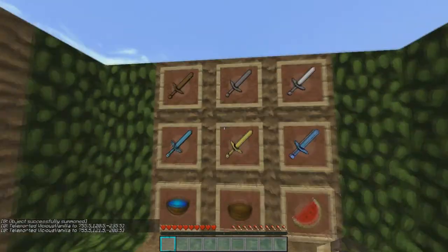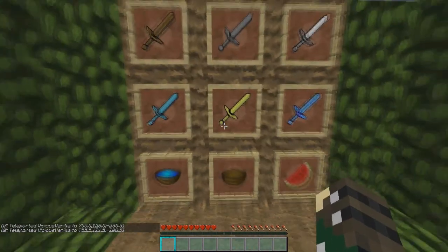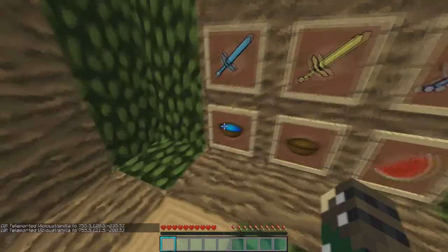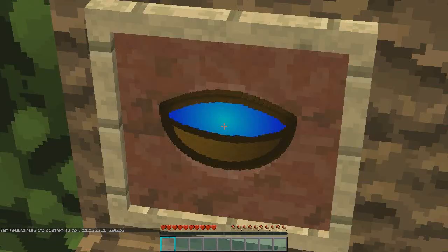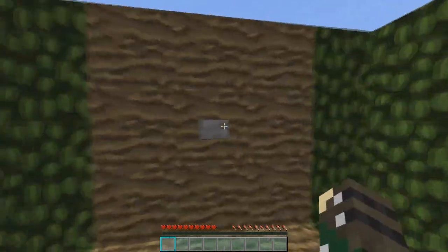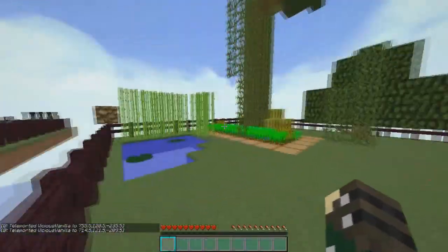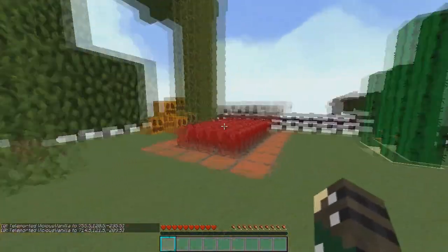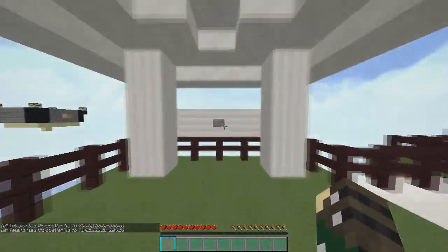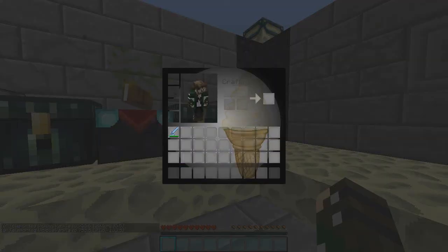Here are all the swords — wood, stone, iron, diamond, gold. The soup is custom made; I made it a nice blue gradient. There are the potions with the glow. Now let's quickly show the farm blocks — looks pretty nice, the carrots and whatnot, nice and clean. And here's the inventory.